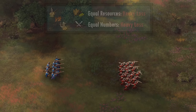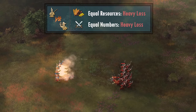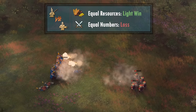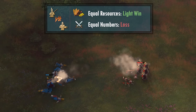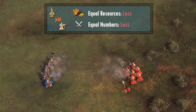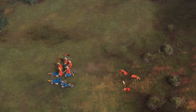Against the Malian Javelin Throwers, the Janissaries unsurprisingly get destroyed as they get two bonus damages applied against them. In equal numbers or resources, almost always avoid engaging against the Javelin Throwers if you need to keep your Janissaries alive. Against the Hand Cannoneers, the Janissaries win in equal resources, and when both units have full upgrades, the Janissaries do even better. They still lose in equal numbers, so as long as you outnumber the enemy Hand Cannoneers, it should be a good engagement to take. Against the Streltsy, the Janissaries cannot hold their own — even ignoring the Streltsy's stationary bonus, the Janissaries lose in both equal numbers and equal resources.